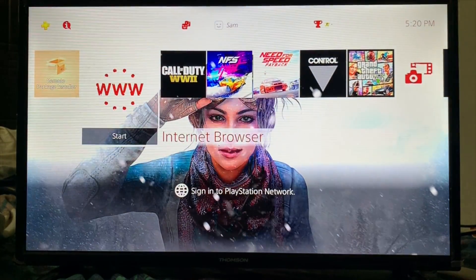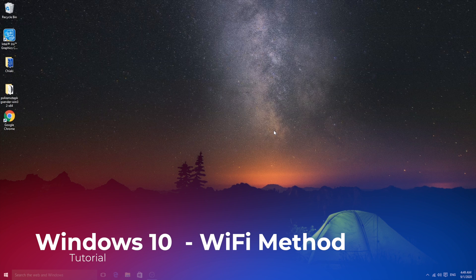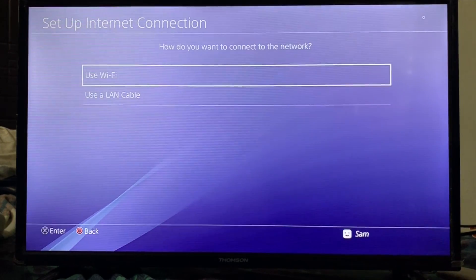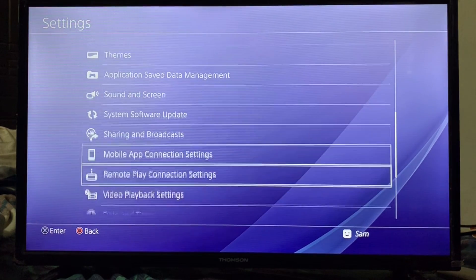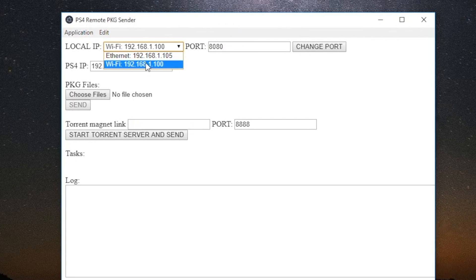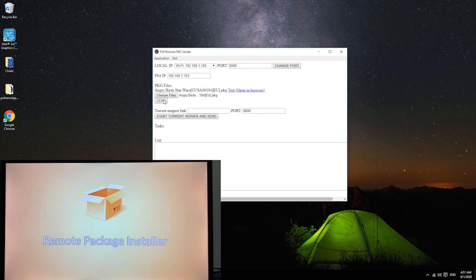Now let's do a test with Wi-Fi to compare. I'm going to connect to Wi-Fi here. On the PS4, going to Network, Set Up Network Connection, using Wi-Fi instead. It's kept the same IP address - that's fine. In the package center, change the port to 8080. This time it's going to be 103 for the PS4's Wi-Fi IP. Go to Settings, System Information to confirm - yes, it's 103. Make sure to switch the connection type to Wi-Fi in the app before sending. Selecting Angry Birds, opening remote package installer on PS4, then clicking Send.